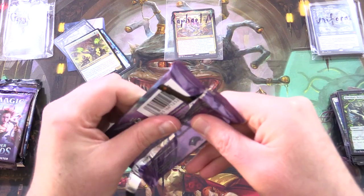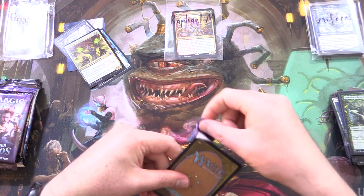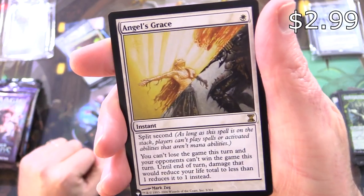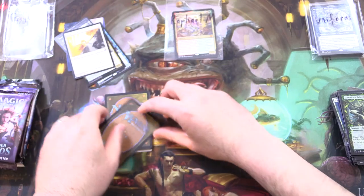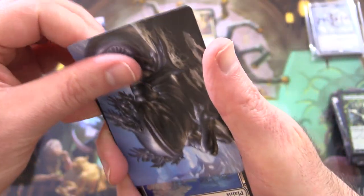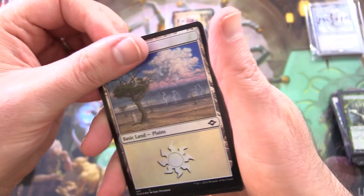Modern Horizons 2. Is this a list pull? A rare one — Angel's Grace. Not too shabby. Let's see if we can pull a fetch today for Grey Gamma. We have the Silver Axolotl, also known as Sojourner's Companion, followed by a Foil Plains.